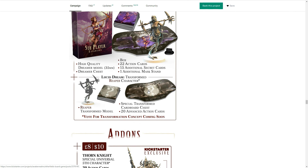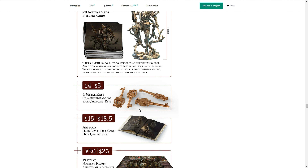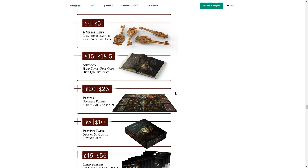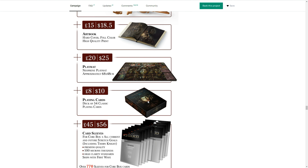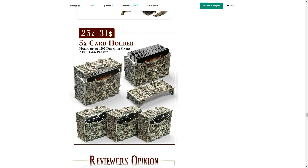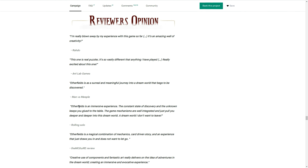The Reaper character is going to have a transform mechanic, which I wasn't familiar with before. In terms of add-ons, you've got the Thorn Knight, who comes with specific cards and miniatures — that's kind of cool. There's also an art book, metal keys, and a playmat. For a game where you're playing with cards non-stop, a playmat add-on makes perfect sense. There are also playing cards, card sleeves, and card holders — which I completely missed during the campaign — that look very thematic and honestly quite creepy.